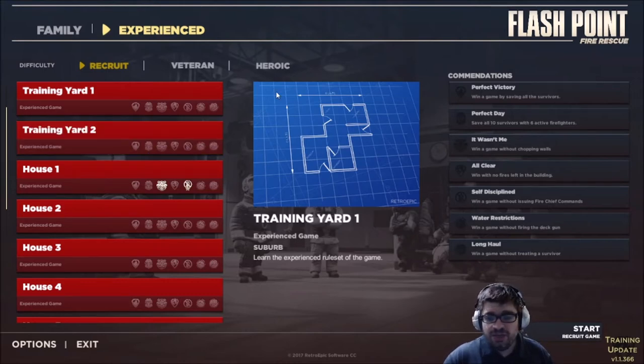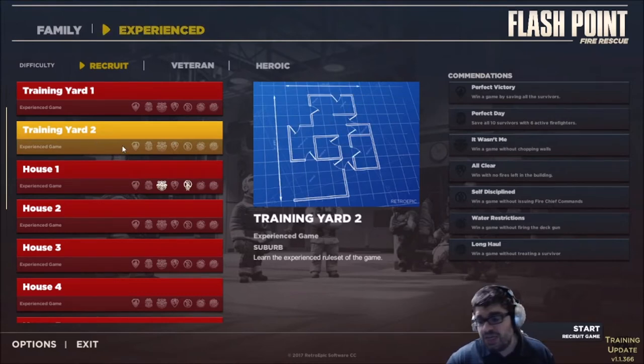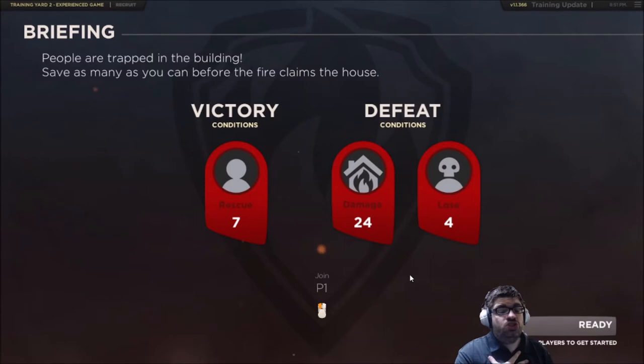Because of time constraints, we'll do a smaller map — it's already 9 p.m. I am playing on experienced mode, so it introduces all the extra stuff. What's cool is that even though it's just one player, I can spawn multiple people and control them individually, but I have to take turns doing it. If I introduce too many firefighters, I have to wait four or five full turns before I see that firefighter again. Keeping your team small means better access to your firefighters' abilities.